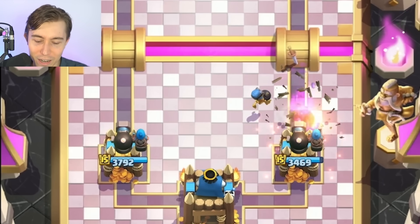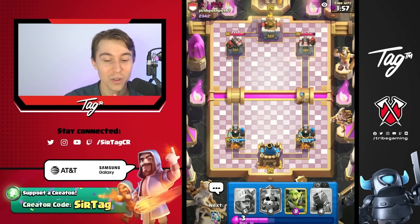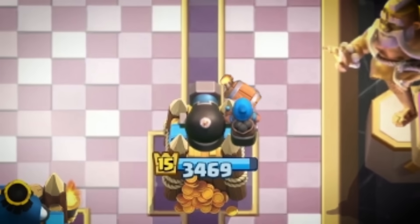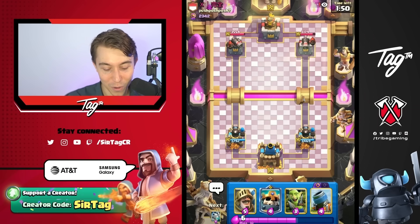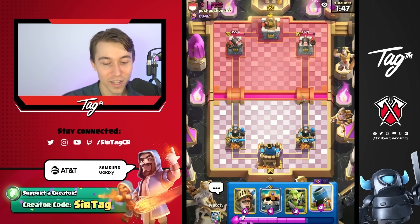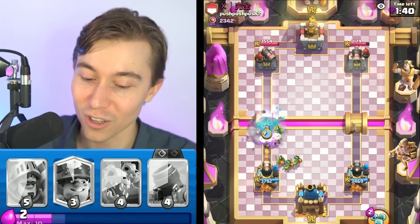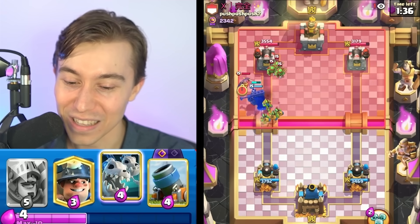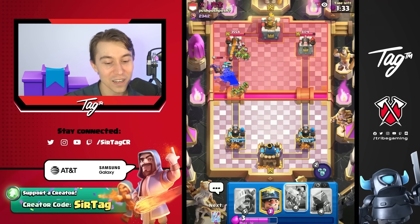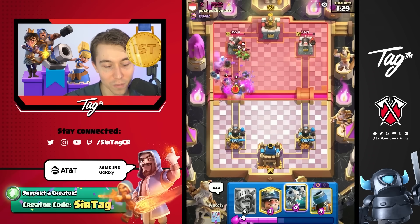We can definitely finish that off with the Cannoneer. If you didn't know, Cannoneer allows you to fully counter Wallbreakers if there is no tank. Even if the Wallbreakers seem like they're close to your tower, they will die to the Cannoneer for a negative two elixir trade for the opponent every time. That's why Cannoneer is one of the better defensive options right now — it's generally better than a Princess Tower, and the Princess Tower is better than the Dagger Duchess. There's levels to it.